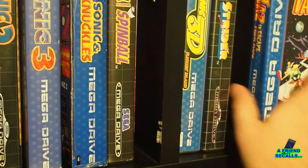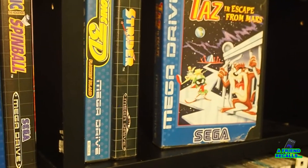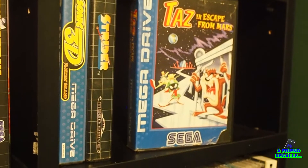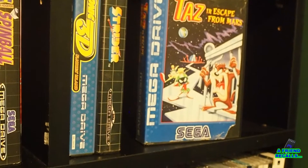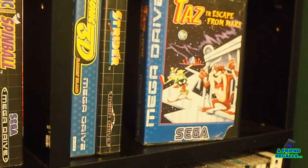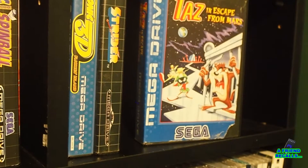Then we have Taz the Tasmanian Devil in Escape from Mars. I don't know if I've ever finished that game. I definitely remember the opening two areas quite vividly — you start on that Mars Prison as pictured and then there's a rocky desert-type level next. The fundamental controls of pressing a button to make Taz spin into a whirling tornado — that was really fun to control, but I don't remember much else about the game after that point.